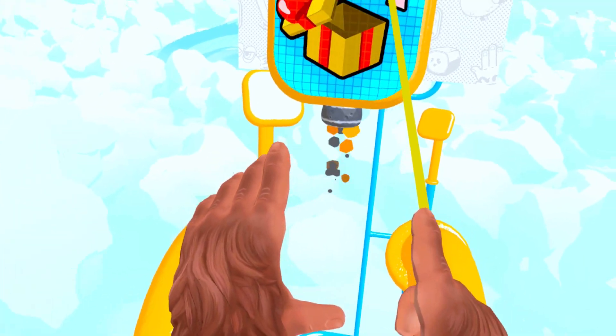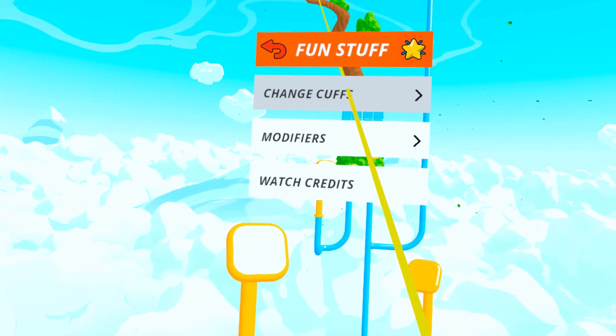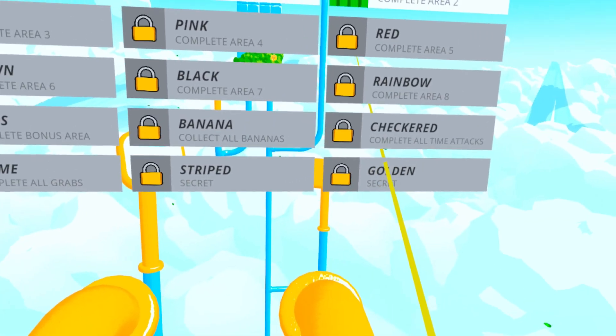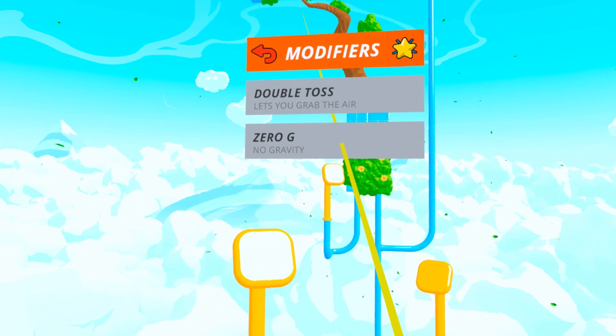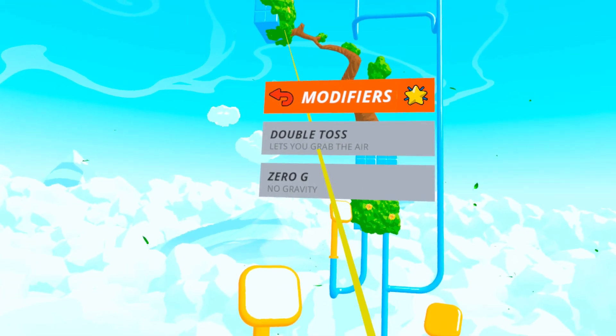You got a present. What did I get? I got green cuffs now. Fun stuff. Cuffs. Ooh, red, checkered, golden. Come on, what? How do you get them? Modifiers. Zero gravity. How do you do that?